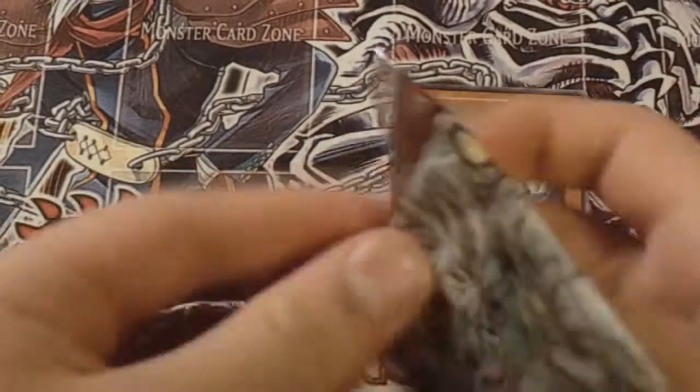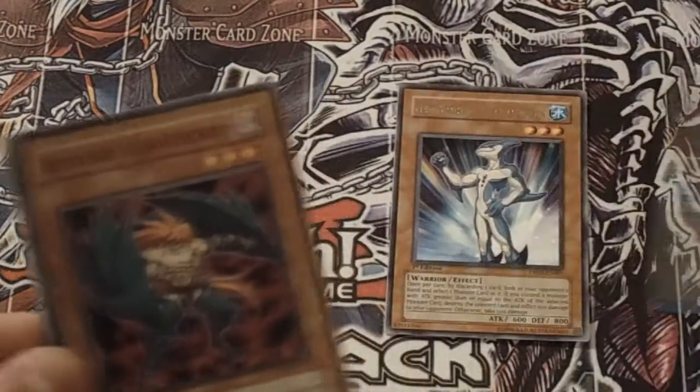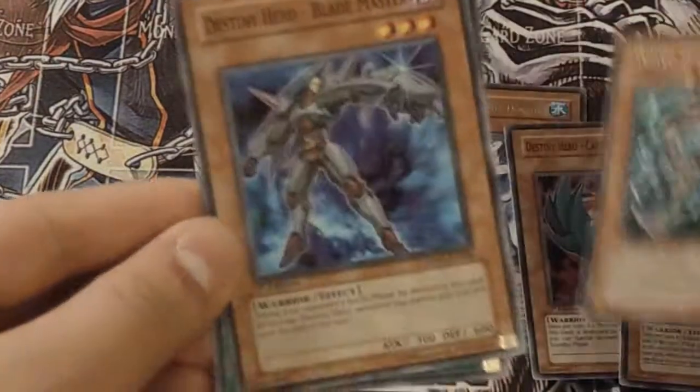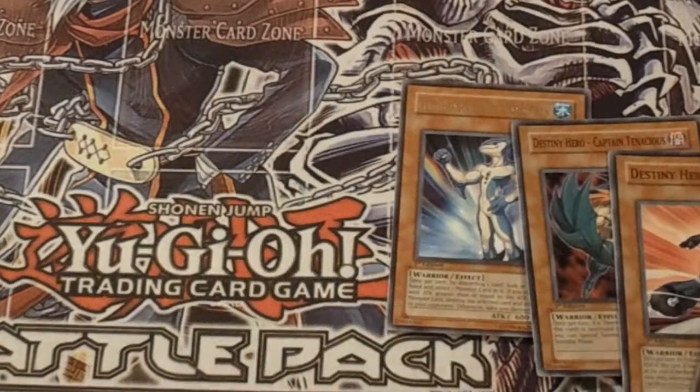Next pack we got Aster Phoenix. Come on Aster Phoenix, give me a holo — give me a blessed holo please. We got a strategy card number 9 again, Destiny Hero Captain Tenacious, Destiny Hero Dasher, and a rare — Destiny Hero Dreadmaster. This card used to be so OP back in the day. We also got Destiny Hero Blademaster and Dark City.